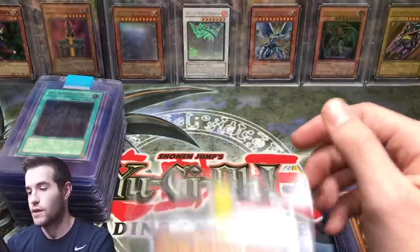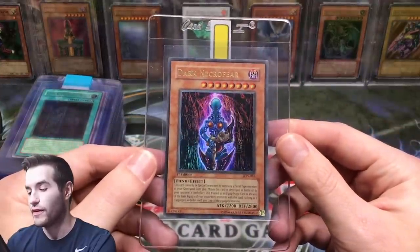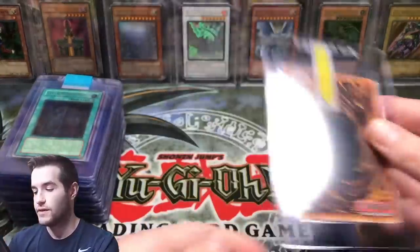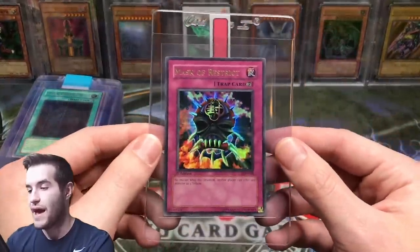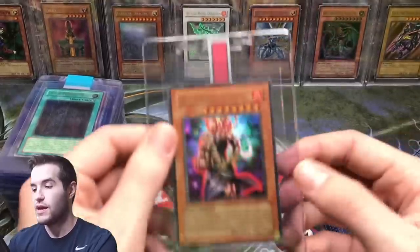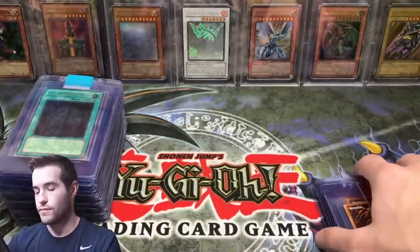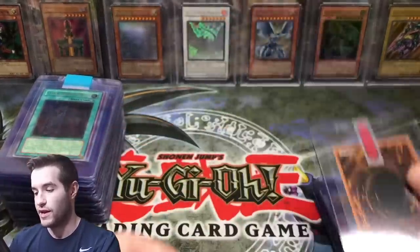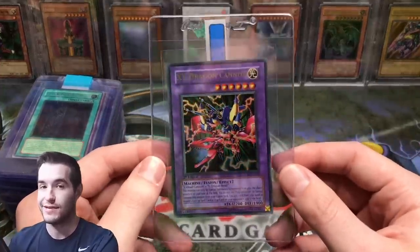Fiber Jar — that's a good one, that's definitely not going to get a ten, it's very off-center. Double Spell, Dark Necrofear — that's a really cool one. Marauding Captain, Mask of Restrict, Hinotama, Creature Swap, Royal Command. I'm probably not going to say all these names — it's getting tiring.